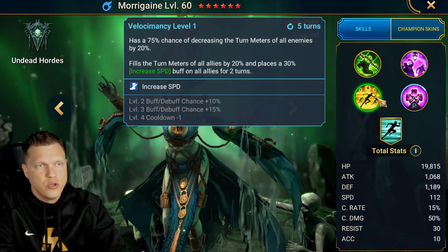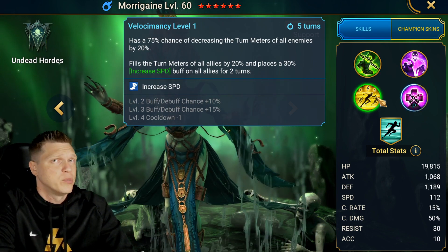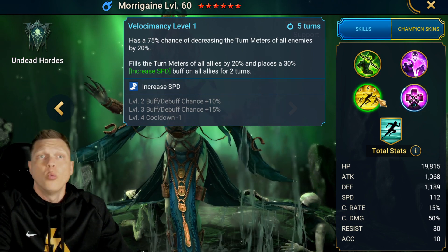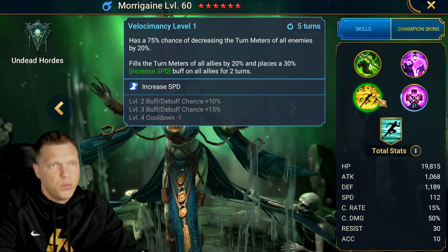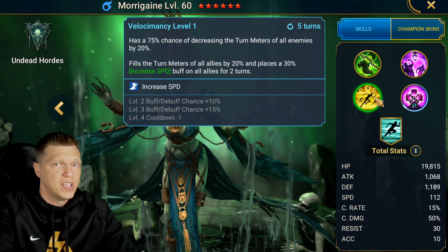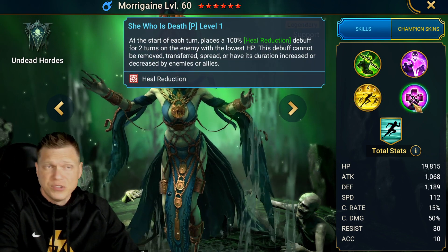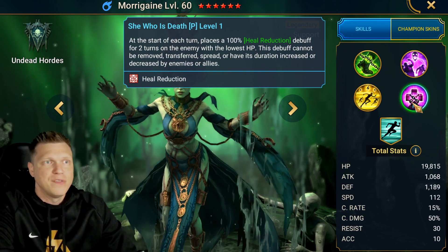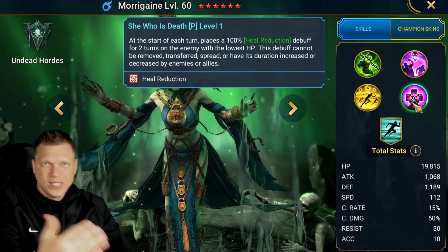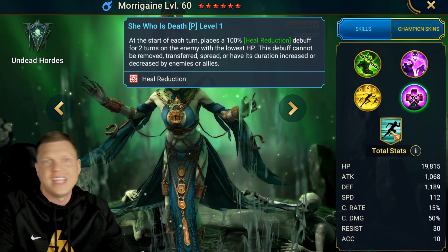The A3, you can book to a four-turn cooldown of decreasing the turn meter of all enemies by 20% — guaranteed as long as you have the accuracy to land it and have booked the champion. We also get a Lysandra-like effect by filling all the turn meters of all allies by 20% and giving them 30% speed for two turns. We also get a passive: at the start of every turn, place a heal reduction for two turns on the enemy with the lowest HP. This debuff cannot be removed, transferred, spread, or have its duration altered in any way.